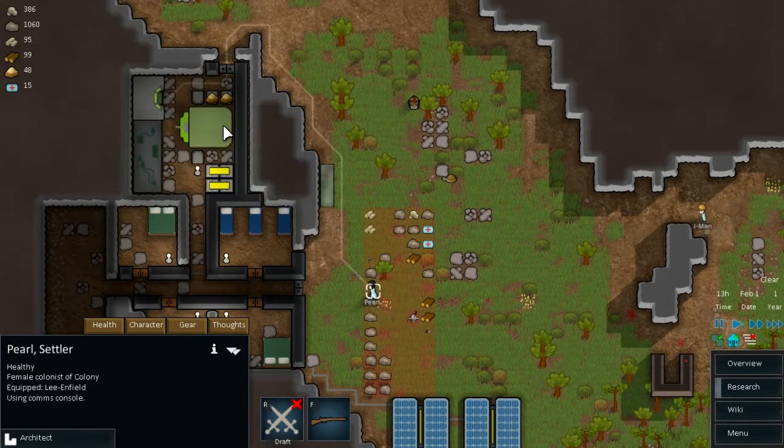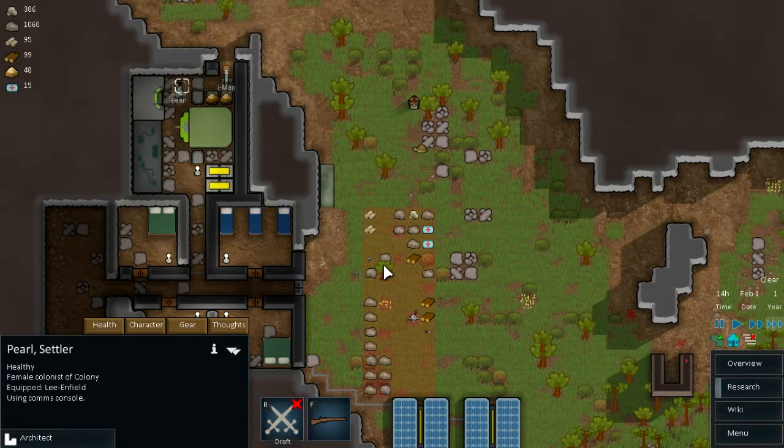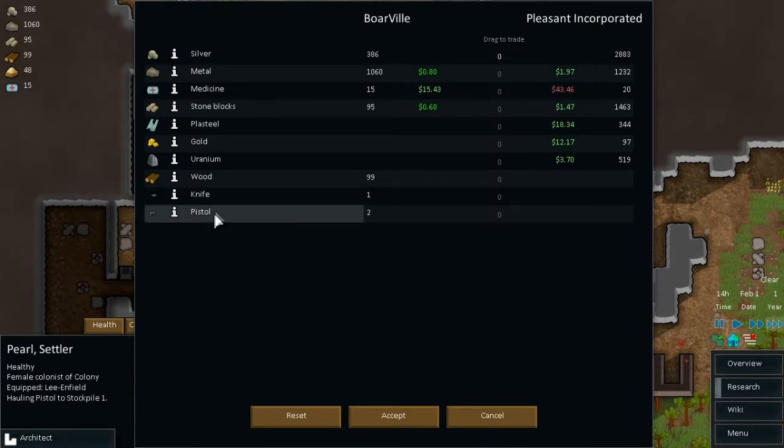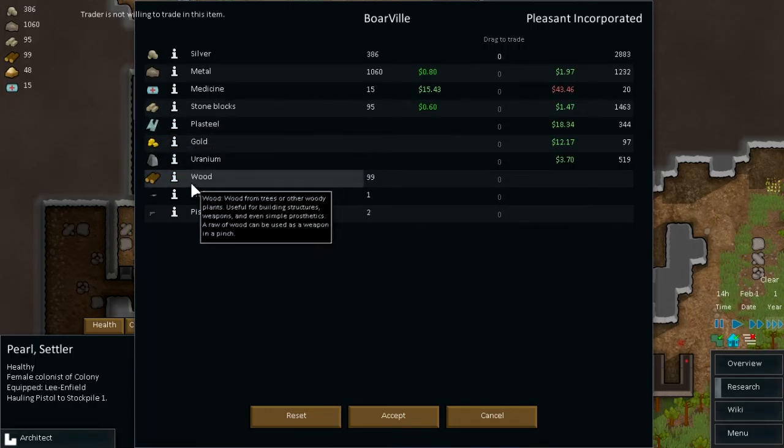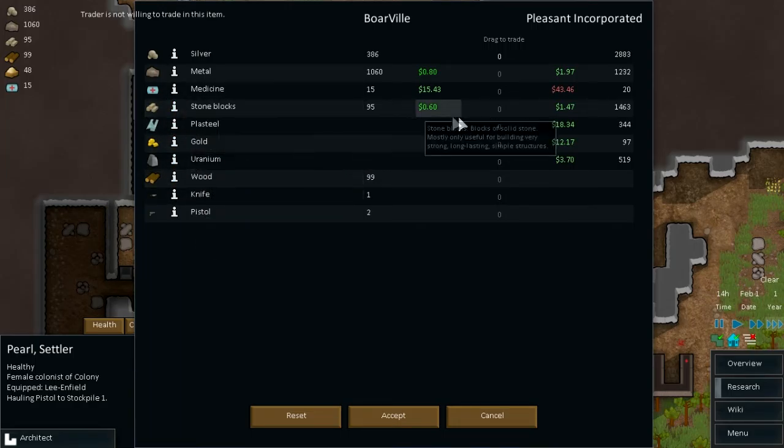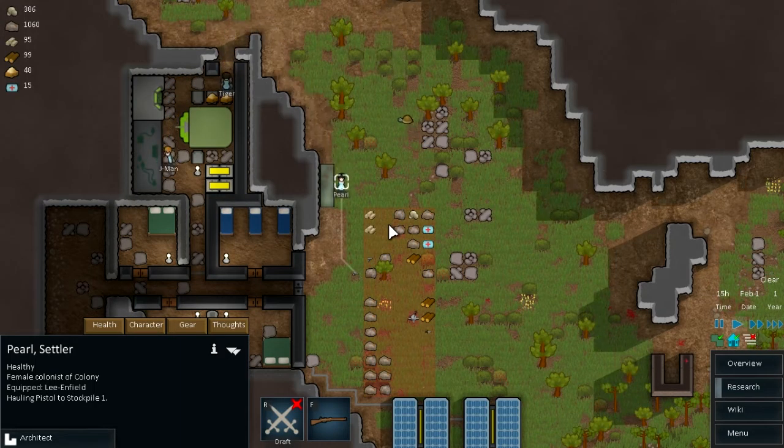We have a knife and pistol we can sell them, but they won't buy it. They have some plus steel - that's a good material to have. And they have some stone blocks we can actually sell now, not that bad, they're quite cheap. So you're not really going to make a fortune from them but they're not bad. Nothing from the industrial trader. We could buy some medicine but we have 15 for now, so that should be okay.